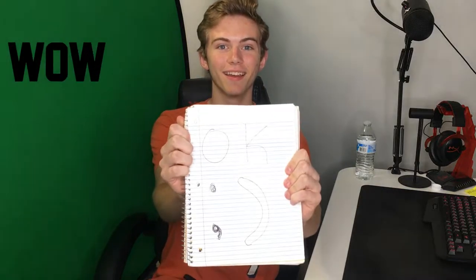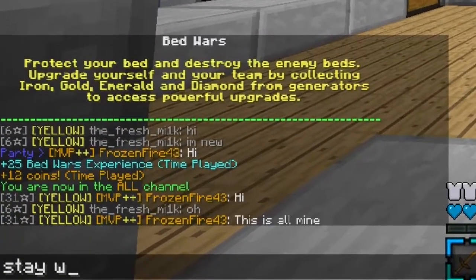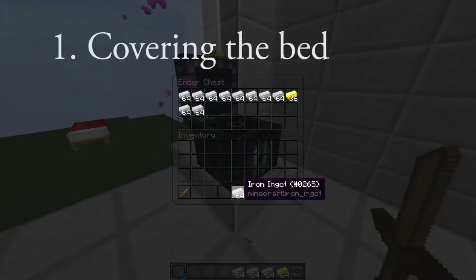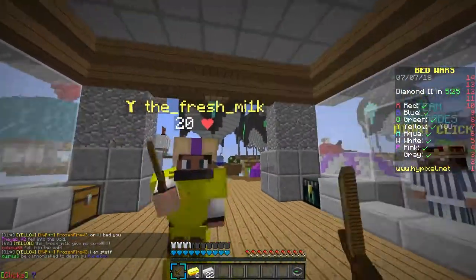The first thing you need to do is make sure you take all of the resources, because if you don't have them it means your teammate has them. Also, make sure you put everything in your ender chest — that way they still can't use any of your valuable resources for things such as covering the bed, getting protection, getting better armor, or anything else that would help you win. Alright, I think we're ready for the next step.